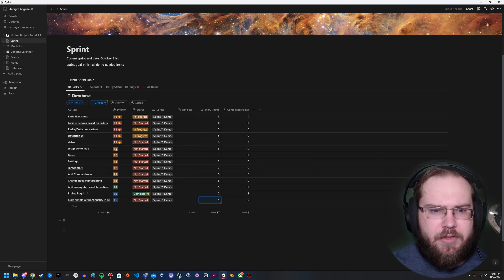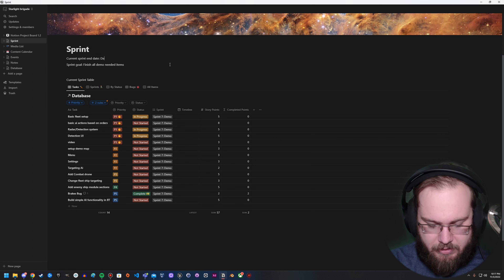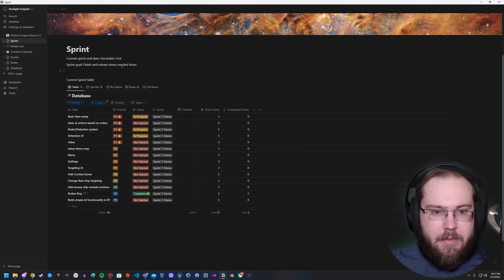You can see here I've got my current sprint up. I actually labeled this as October 31st because I want to finish all my demo listing and designing by the 31st, which I have done now since November 3rd. This is actually going to get updated to the possible demo release date, which would be December 31st. That's the plan date currently.